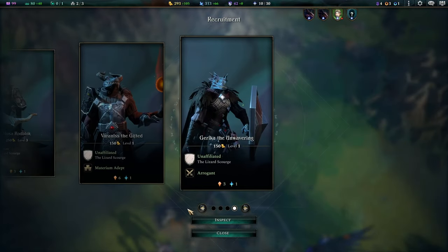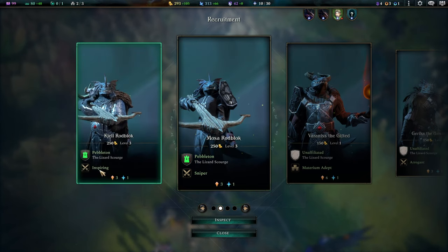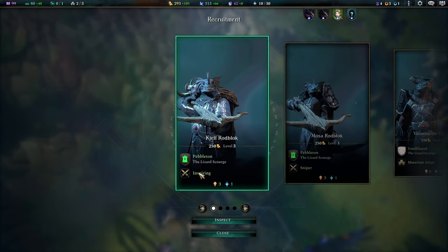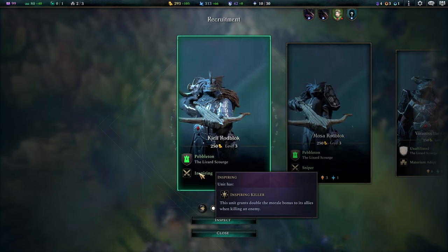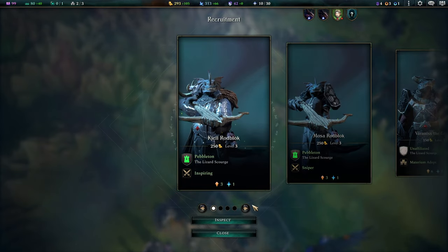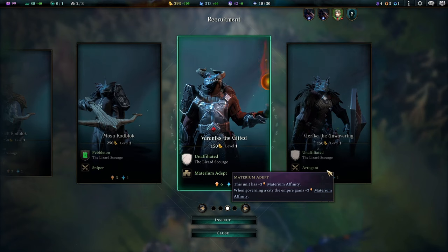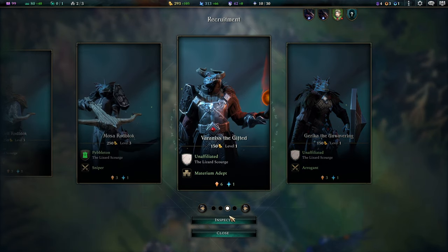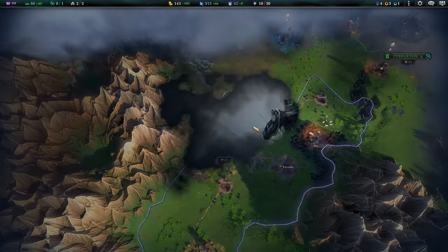I want somebody who's going to use the staff, so having Inspiring would be most useful — this unit grants double morale bonuses to allies when killing an enemy. I don't really have the best choices, so I'm going to take the Materium Adept just to get extra Materium. He'll just level up; he's level one but he'll be cheaper to buy also.